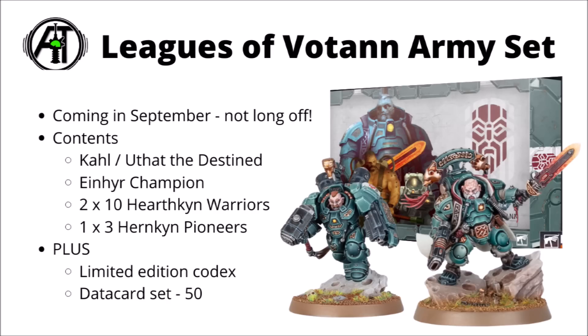First up, we've got the Leagues of Votann army set. This is going to be coming out in September, so it'll be up for pre-order sometime within the next four weeks — really quite good news for people who want to get their hands on the codex as soon as possible. It sounds like this will be the first way to get your hands on the codex before it goes on general sale. As well as the book, it comes with the Kârl — basically the faction's generic leader — and it can also be built as Uthar the Destined, who's a unique special character. Probably in the same sort of price range as previous launch boxes — somewhere around the £120 mark or around $190. Overall, seems like a solid starter set.